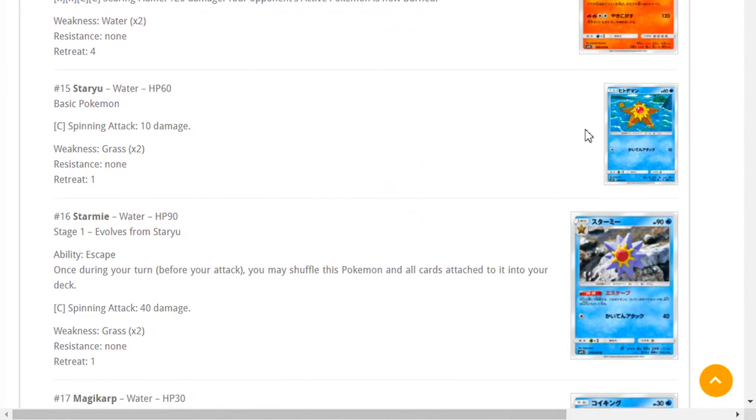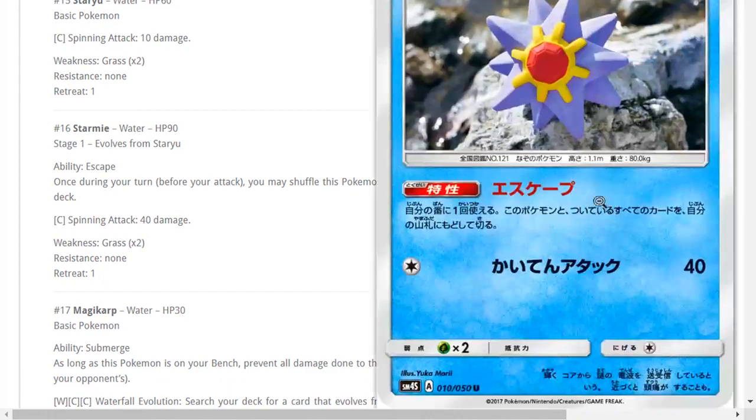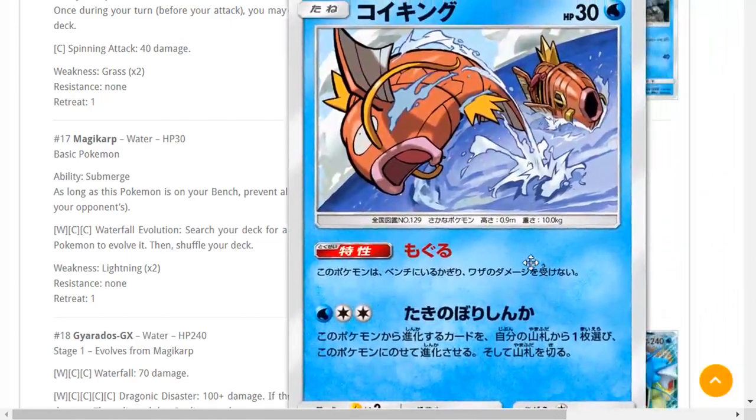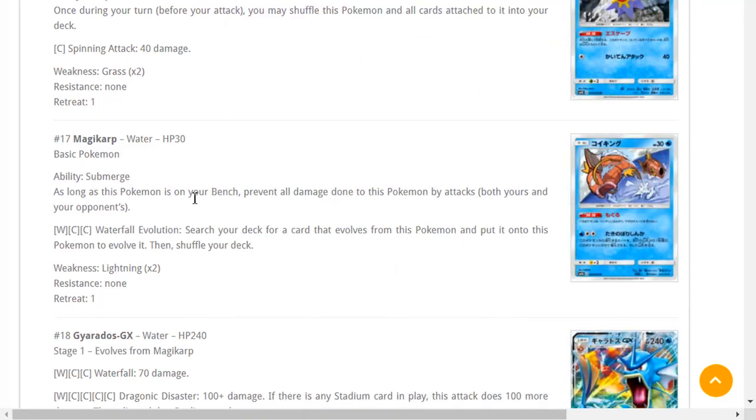New Staryu doesn't have free retreat, so it's whatever. Starmie — once during your turn you may shuffle this Pokémon and cards attached into your deck, why would you want to do that? Moving on. Magikarp — this is probably one of the best Magikarp cards we have. Its ability Submerge: as long as this Pokémon is on your bench, prevent all damage from attacks both yours and your opponent's. It doesn't stop you from being sniped by Decidueye, but it does stop Tapu Koko promo damage. It's the new Magikarp for the expanded Gyarados deck from Primal Clash.